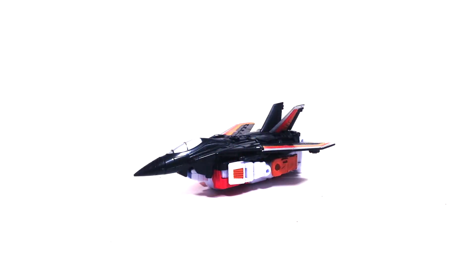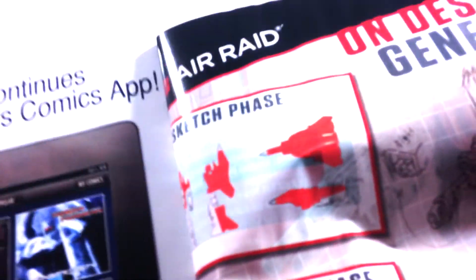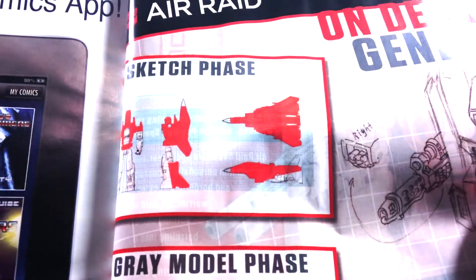I've got this guy opened up and we're ready to review him. First, before I forget — instead of the collector's card, he comes with this comic book, which is actually kind of cool. It kind of goes through stuff on Cybertron. It's not all about the Aerialbots, but it has a lot of cool things going on. It shows you the sketch phase, which I think is really cool — the process of creating these toys. Then the gray model phase, that's just them without their paint scheme. And then adding paint apps. And that is the finished product.